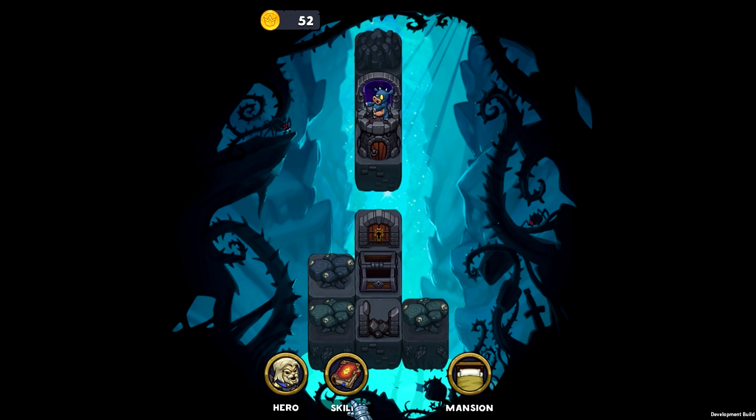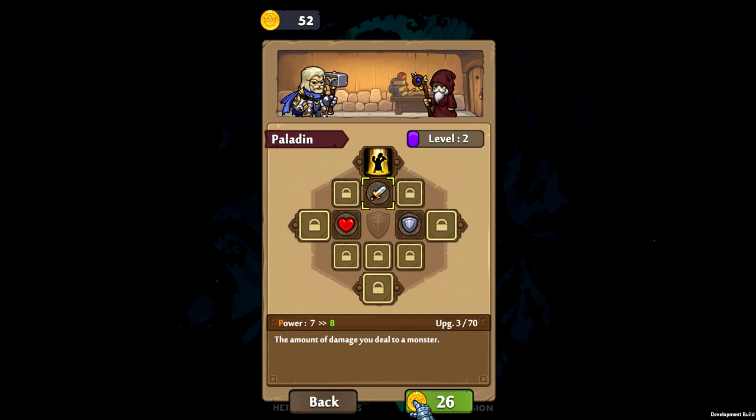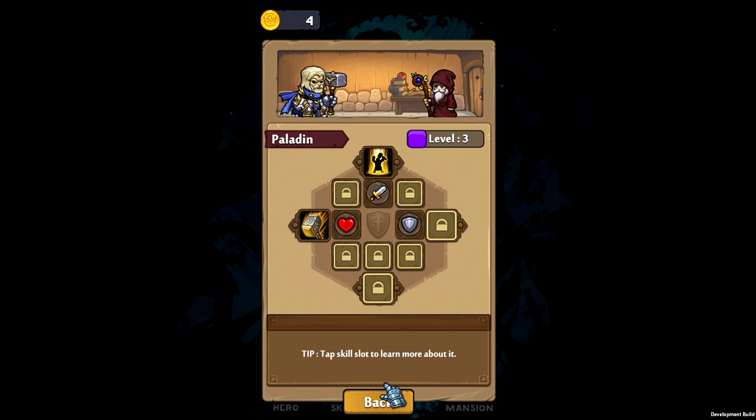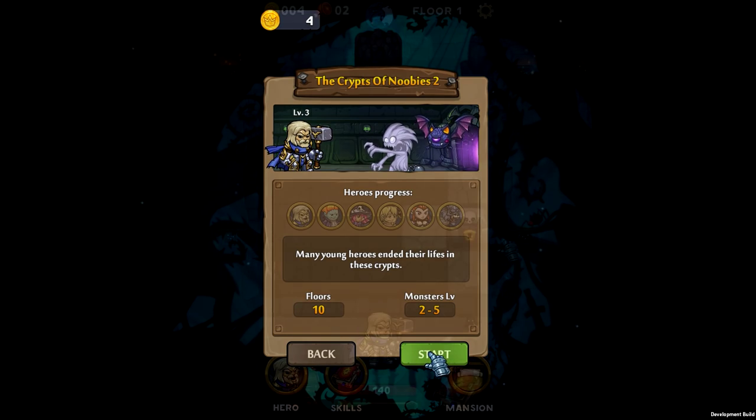That's okay though because we can go to our skills. Right now the most important thing is to focus on upgrading my damage. That actually gave me level three — now unlock that. Maybe that's exactly what we needed. And now I'll do armor as well — there we go. Now we're at four coins again and we can go do another run. Let's go back to the Crypt of Noobies.